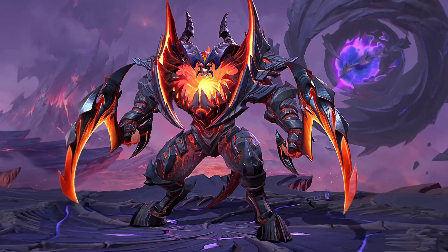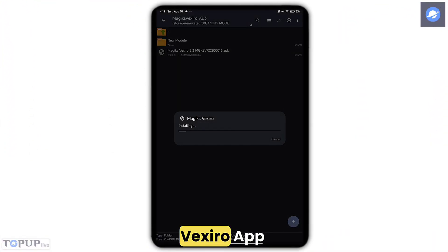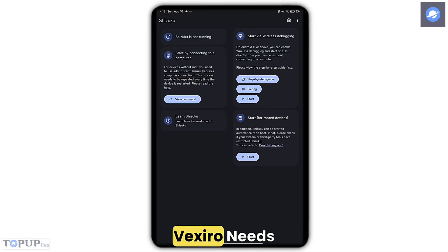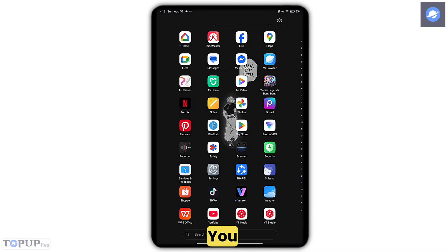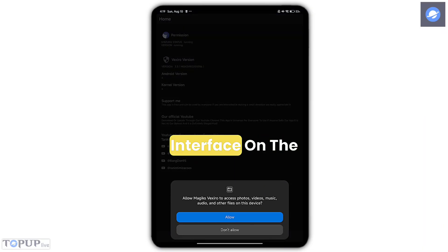Step one: download and install the Vexiro app along with the required files. Step two: before doing anything, make sure that Shizuku is running — Vexiro needs it to work. If you don't know how to enable Shizuku, you can search it on YouTube or check out the link I'll drop for you. Step three: once Shizuku is enabled, open the Vexiro app and you'll see its interface.